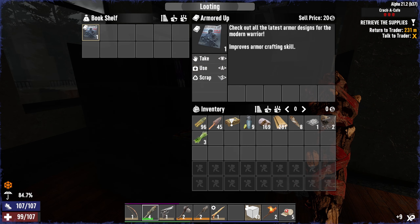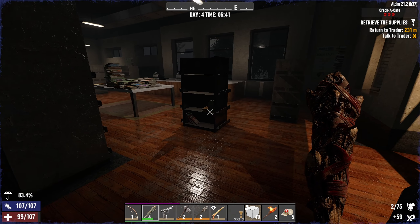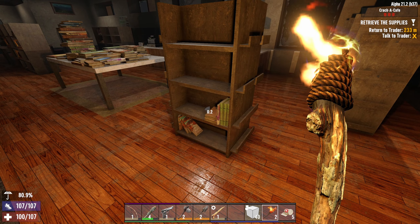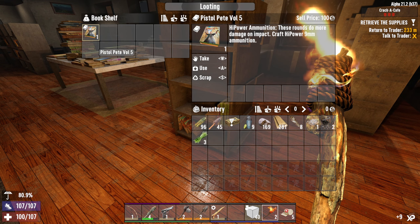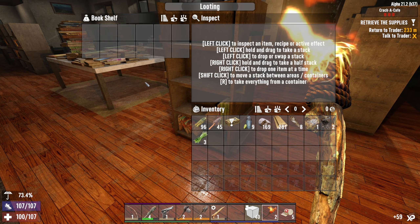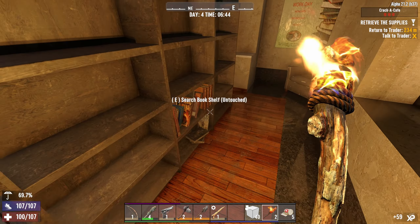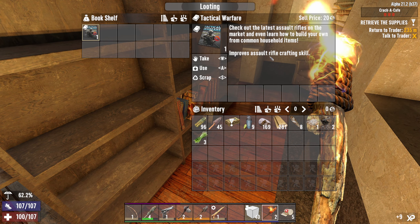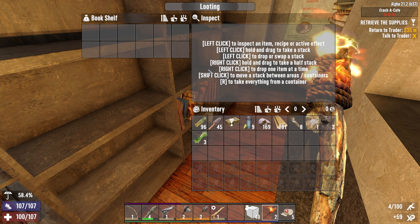Arm it up, arm it crafting. Let you guys see what's going on. High power 9mm - okay, nice. Tactical warfare. Improved assault rifle - that's good.